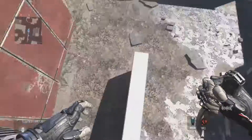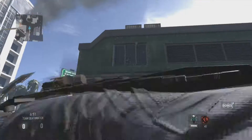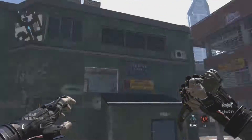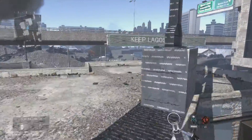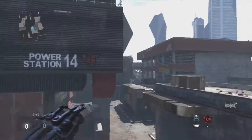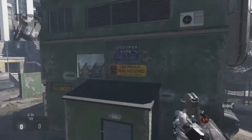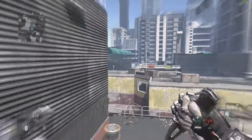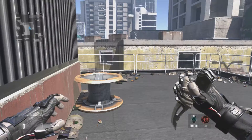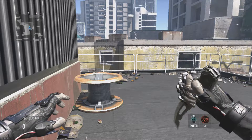I can't figure out how I got in there, but it doesn't matter — that's all I wanted to show you guys. If you're getting shot from the top of this building, you know where they are now — just aim for that window. I can't believe how people find these spots; it's just beyond me. Watch out for that spot when you're playing online. That's gonna do it — peace, I'm out.